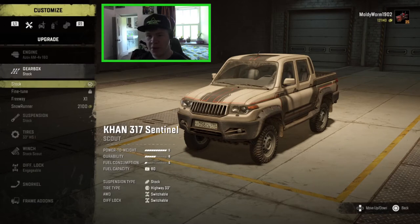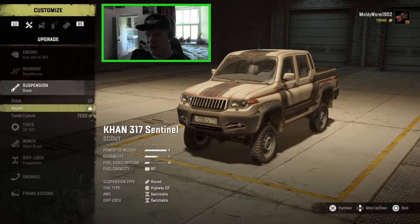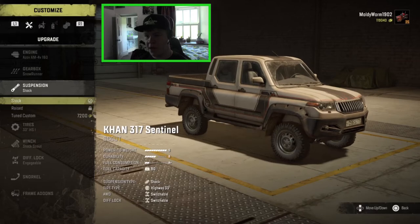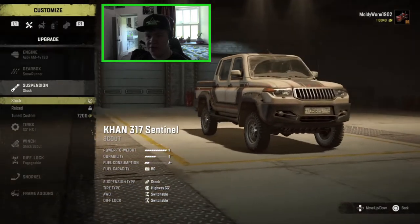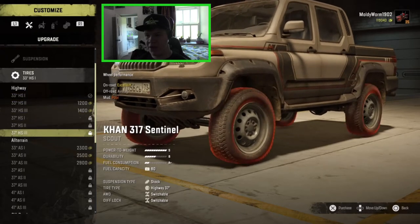Then the stock gearbox — fine-tuned, freeway, or snow runner. We're going to go for snow runner. Suspension options: we've got the stock, we've got raised, and then we've got tuned custom, which is even more raised. Unfortunately, the raised one is actually locked at the moment — that's an upgrade we can go and get in the Amur region. But it's already pretty high. You can see it's lifted with pretty good ground clearance already. So I'm just going to leave it there. The tuned custom is a little bit too high — I don't like to lift them too high, because then you have the fear of rolling over all the time.